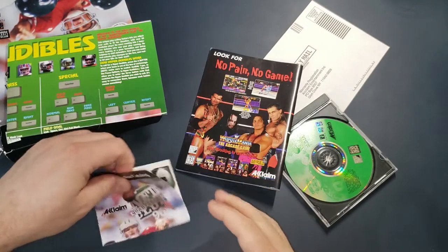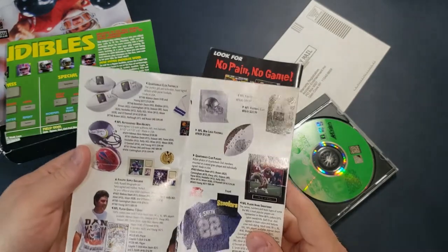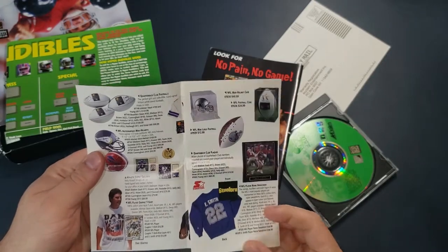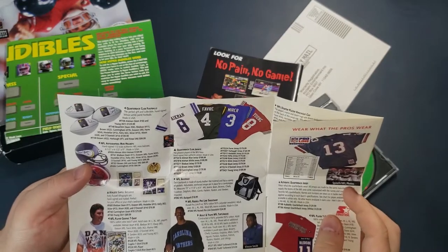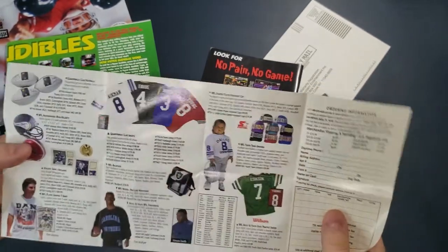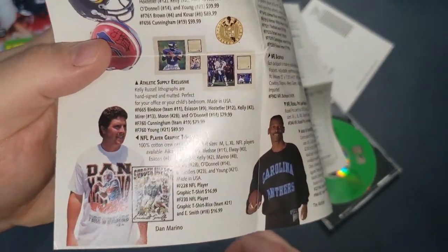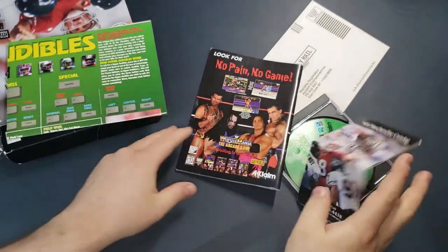We have an NFL merchandise catalog from Acclaim. That's interesting — I wonder if the NFL made them include this for the license, like, hey NFL, we'll put this thing in here if it gives us a discount on the license. So you can get an Emmitt Smith jersey, you can get a Warren Moon signed helmet, you can get a Favre jersey, et cetera. Carolina Panthers again. Look, Dan Marino's wearing a Dan Marino shirt — that's pretty meta, right? I wonder if you can still buy this today for the same price.